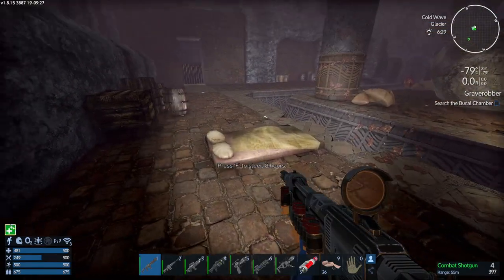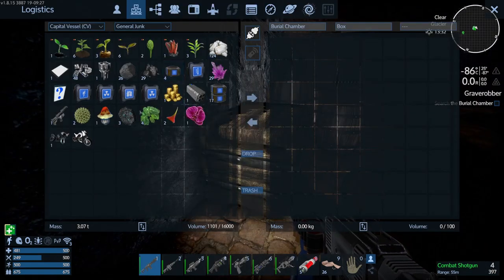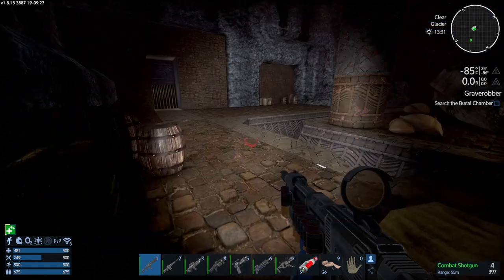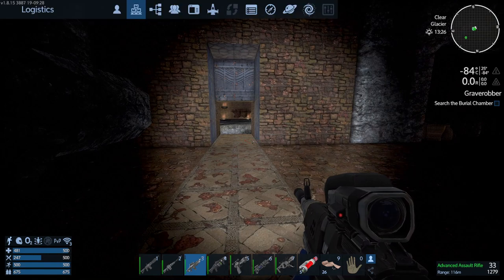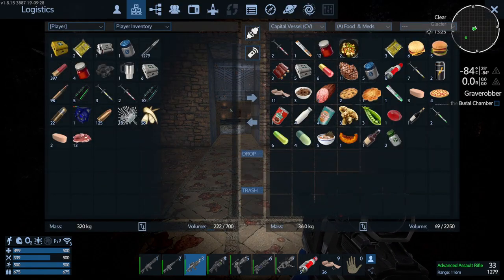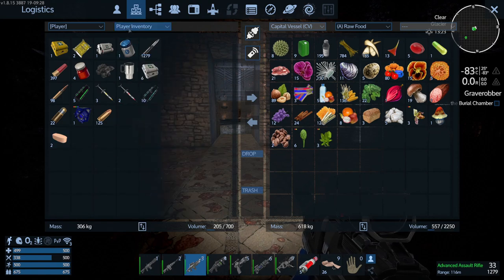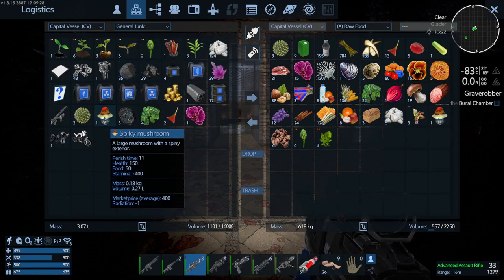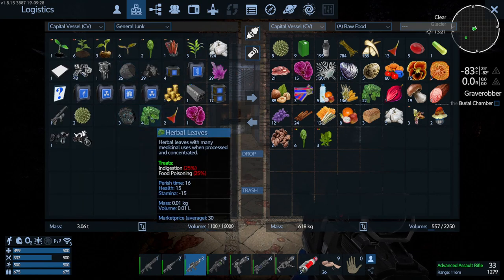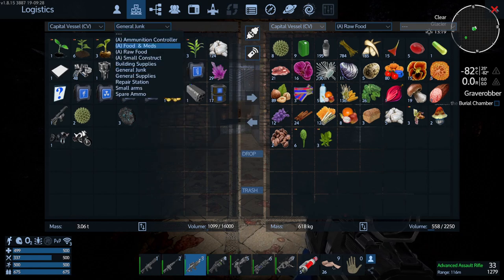'We've done these. Oh — slept eight hours by accident! Oh well, haha.' The player sorts inventory, putting food into the appropriate storage, spiked items into junk, noting that some perishables will eventually expire. 'I think that's about it — okay, reload.'